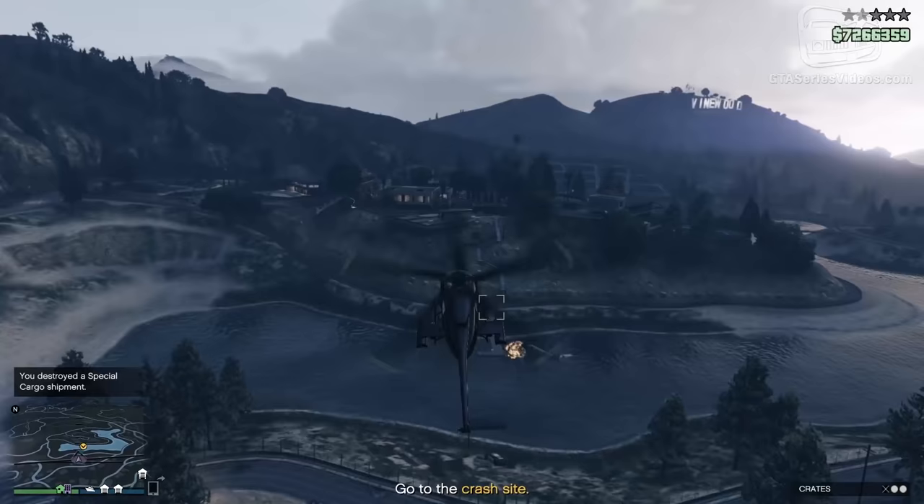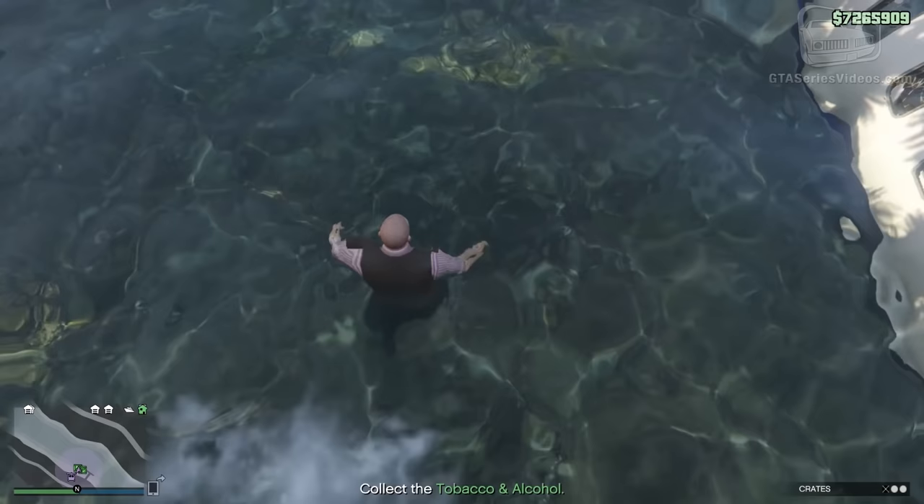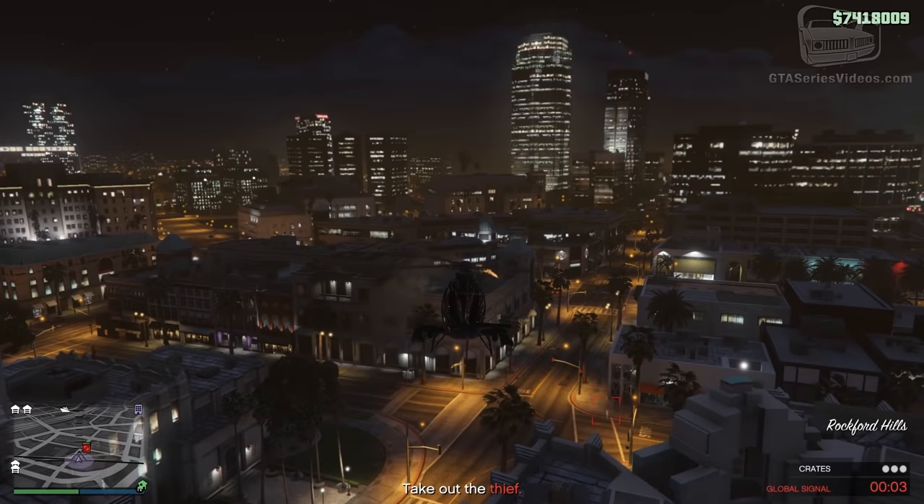Sometimes you have to reach a crash site controlled by the police. This is a mission where it is super easy to destroy a crate if you use your Buzzard missiles, so avoid that and always face the police on foot, clean the area and then call Lester to shake off the cops. In take out the thieves, as soon as you reach the vehicle you will see three enemies running away from the area — kill them, take the crates and bring them to the warehouse.